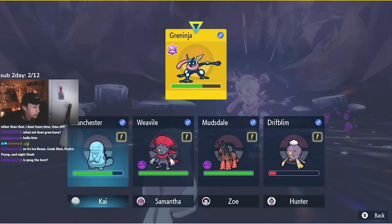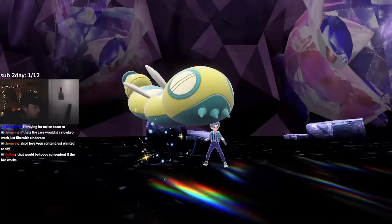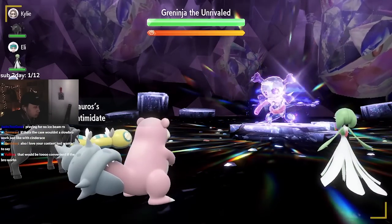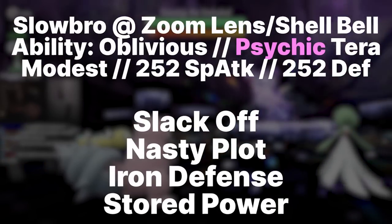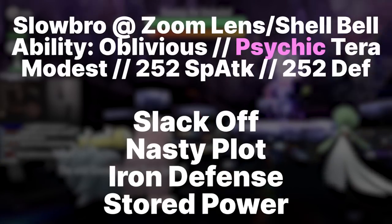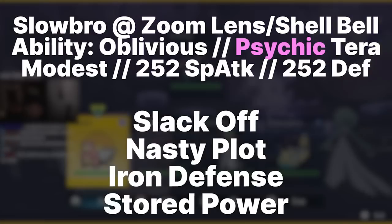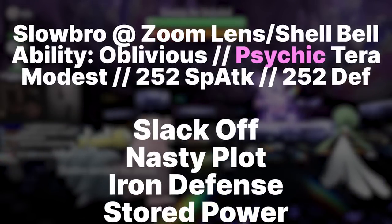First up, making his second appearance in seven-star raids, we have Slowbro. Slowbro is very physically bulky, meaning it can eat up those Night Slash hits even though they're super effective. The moveset is the exact same as the Cinderace raid build. The item can be Shell Bell for passive HP recovery when using Stored Power, or a Zoom Lens, which boosts accuracy by 0.2 when you move after your target — and Slowbro will always be slower than Greninja.